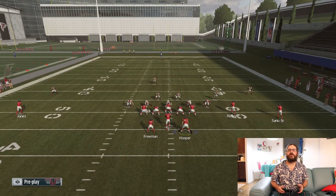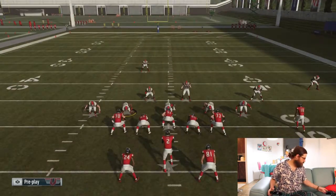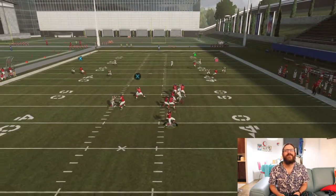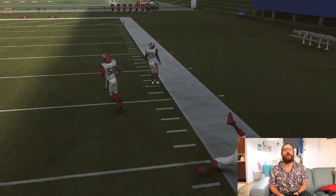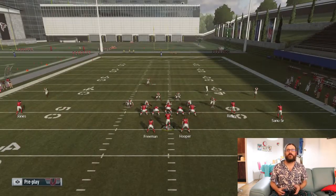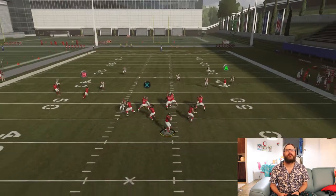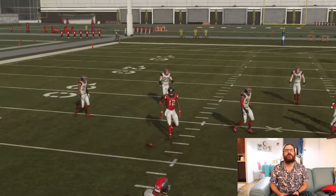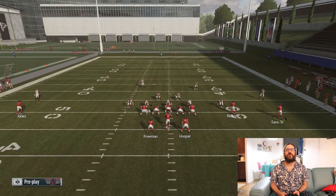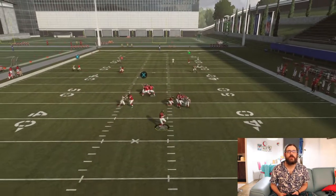So we're going against cover 2 again. Leave him on the streak, get them into cover 2, motion him over. We should have a couple of windows to throw to B. Right as he breaks you can lead that — you can see there's a lot of space there against it. And if you want to let it develop, you can get it in as well. You just need good blocking.